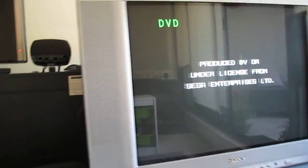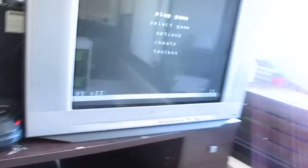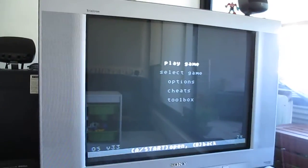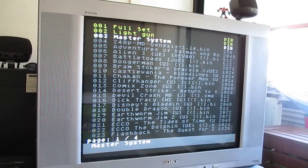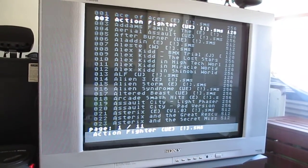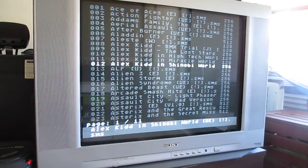Let's change it to a Master System game. We've got the flash cart — it's got component output. Select game, Master System. Let's try something that's US only: ALF.